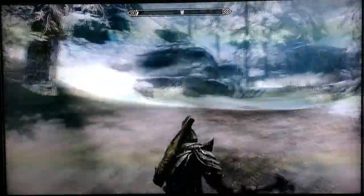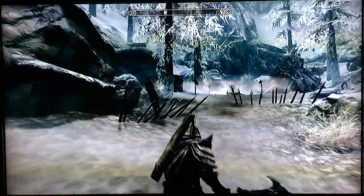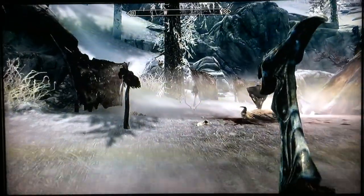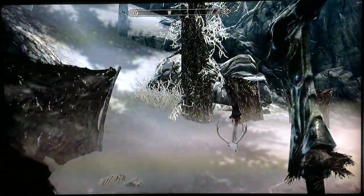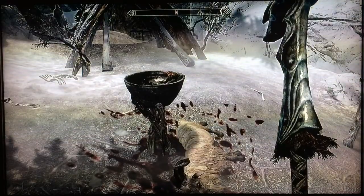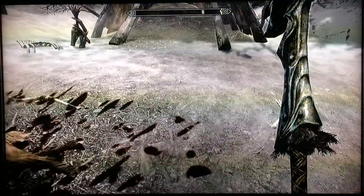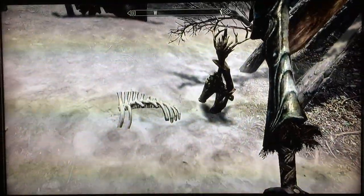As you get closer to the top of the path, you notice some sort of barricade — pointed sticks to narrow the path. This looks like some sort of Daedra worship is going on. If you've played Skyrim, it could be a Forsworn camp. You look around: there's a brazier, a skeever on a stick, and a small tent, as well as some bones and other stuff.